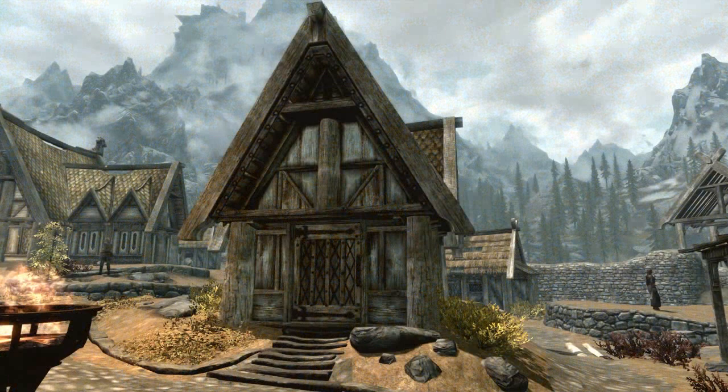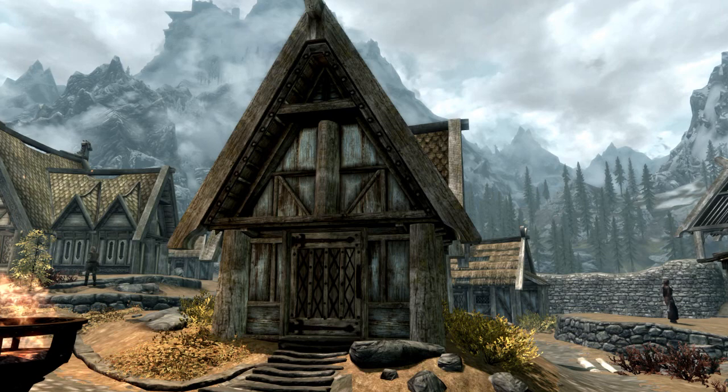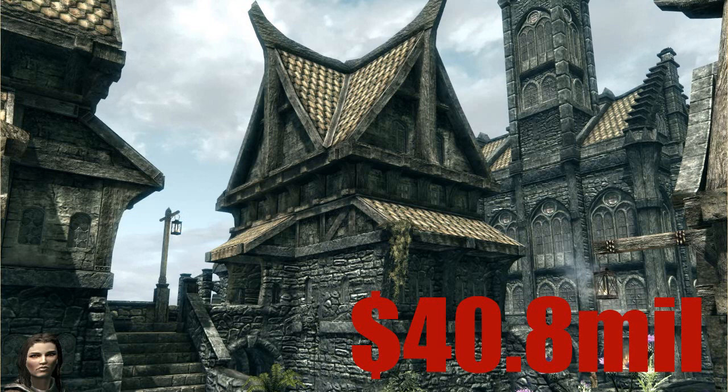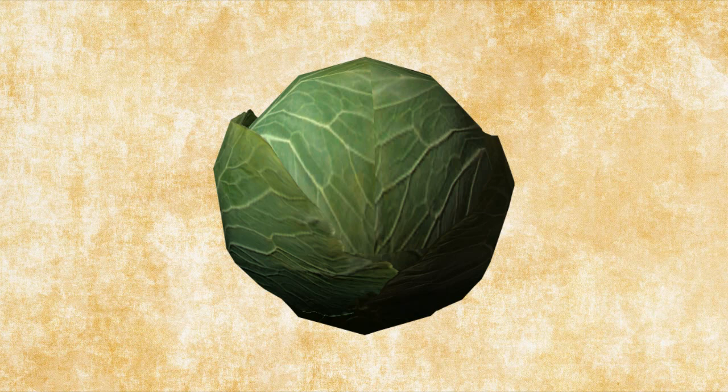If we take Breezehome, the cheapest house in the games at 5,000 gold, that translates to $8.1 million in real-world dollars. If we take Proudspire Manor, the most expensive house in the game at 25,000 coins, that comes to more than $40.8 million — way, way too much even for a house bigger than average. And even simple food like cabbage, with a base value of 2 gold, is worth more than $3,200.